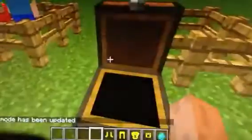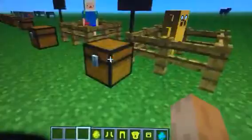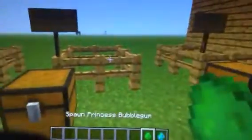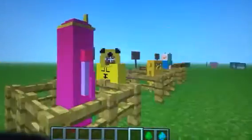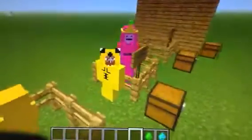He drops his sword. There's Jake - really, really good job with this model. This one's a really good one. Next, Princess Bubblegum. I think the spawn egg should have been pink, but it's not, so whatever. She's really tall compared to your player. I'm sure the tiara adds a bit. Yeah, pretty tall.